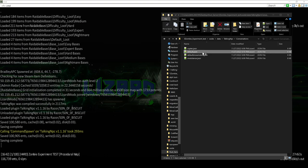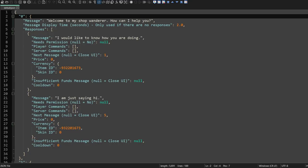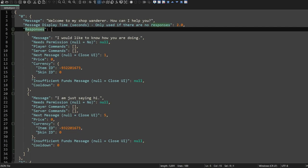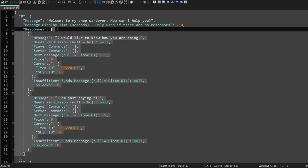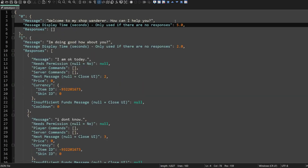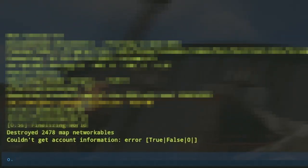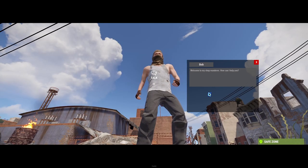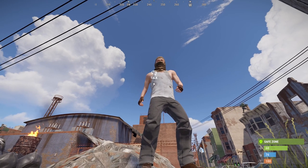If we look inside the default conversation file, the first thing we can see is his welcome message. Let's take a look at the second option within the config: Message Display Time Seconds — only use if there is no response. If we go ahead and remove the responses altogether and set a delay for five seconds, then reload the plugin, we will be able to see the outcome. Now when we click on Bob, we have no options to click on any buttons, and after five seconds this message will go away.